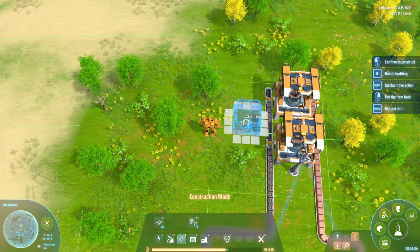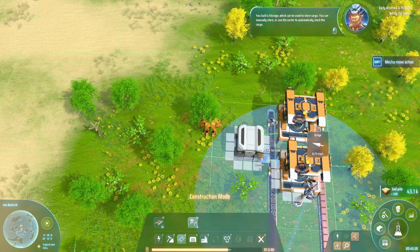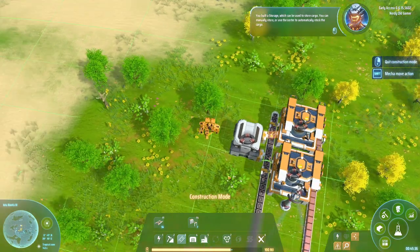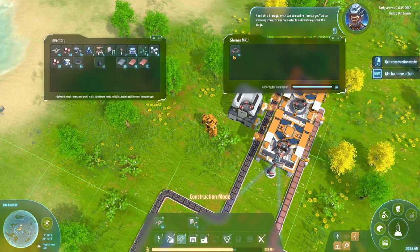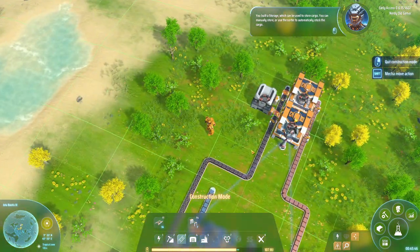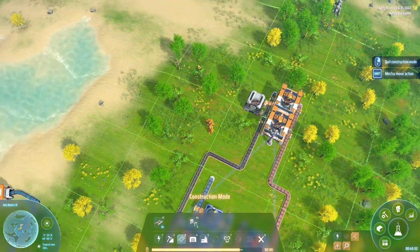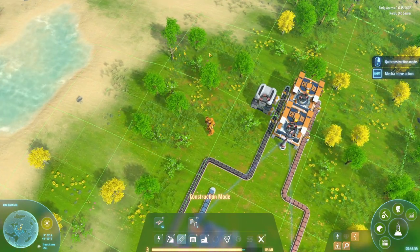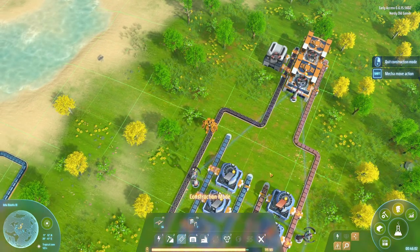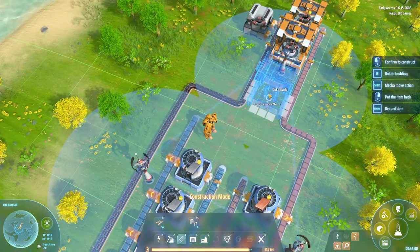We'll stick a storage in here. These two are feeding into this storage, which is great. That storage can go out into our research. We also need to make circuits for our research. We'll build two assemblers: one makes circuit boards, and the other makes circuit boards. For that we need iron ingots - we have the copper ingots, that's not a problem, but we need iron ingots as well.